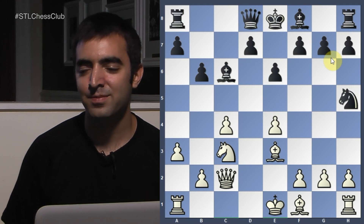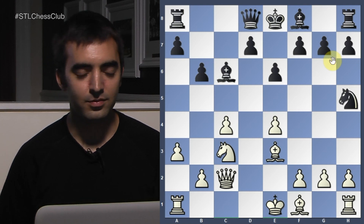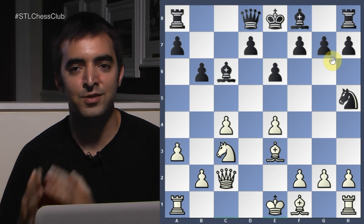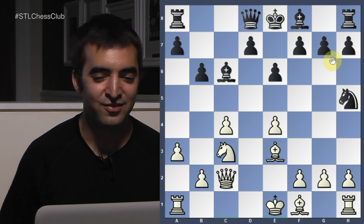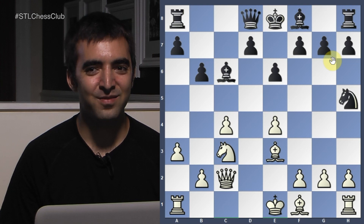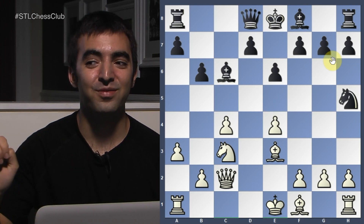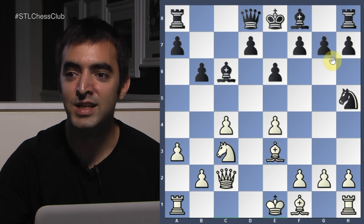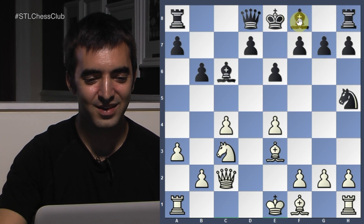So does anyone want to find the losing move for Black? Bishop D6 was played — a positional idea of attacking F4. We know Karpov is very strong in positional chess, but this game his tactics suffered. White to move — it's very important in any position to identify the undefended pieces. Black has two glaringly undefended pieces: the knight on H5 and the bishop on D6. The key is a double attack.